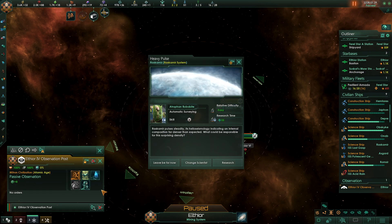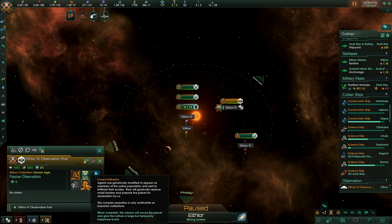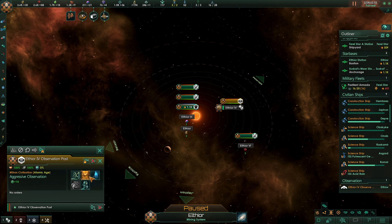I'm trying to click on this observation post. We're on passive observation — I think we should go to aggressive observation. Or indoctrination, or covert infiltration. Covert infiltration, when complete, will annex the planet and give the natives a large but temporary happiness boost. Aggressive observation gives us plus eight science, indoctrination gives plus ten science, and covert infiltration gives plus ten science with minus three. That's only one thirteenth of our overall science — won't be a huge hit.